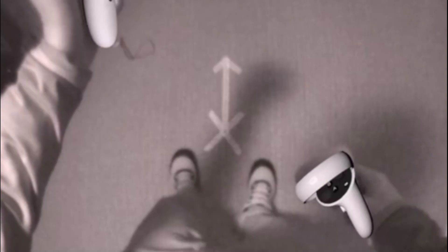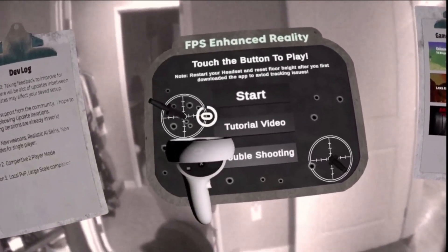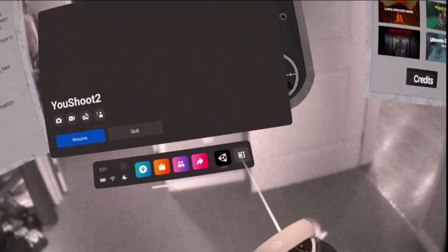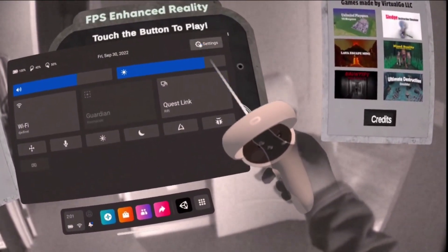Before you start the game, make sure you mark your floor with tape — this is going to be the position that you start every time. Make sure that you face the same direction each time you start the game. Walk to your starting position and reset your view using the left controller. Do this only if you have not created any walls or your walls are completely misaligned. Make sure you reset your guardian settings and redefine your floor height before starting the game.